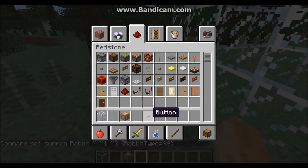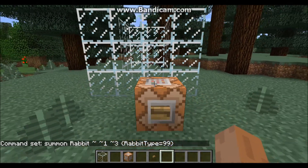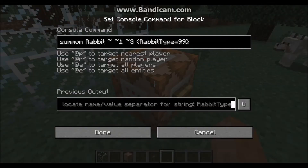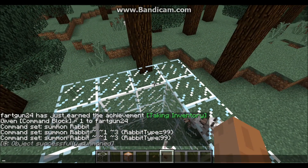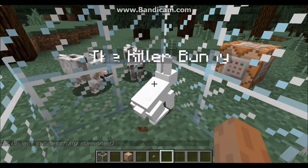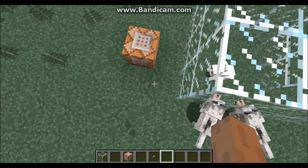Click done, then find a button or lever to activate the command block. Shift-click to place it on the block. It looks like it's colon — let's try that. Yep, there we go. So the command is: summon Rabbit ~ ~1 ~3 {RabbitType:99}.